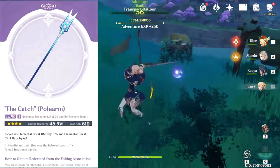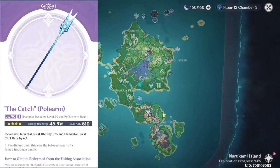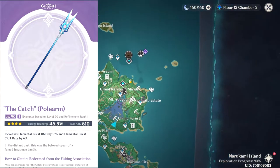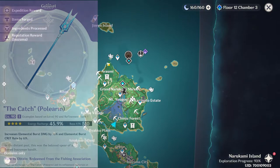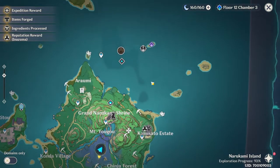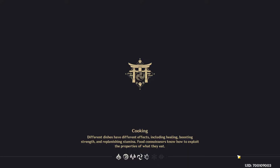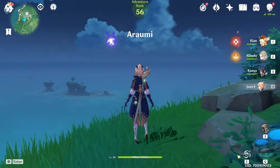There's also going to be a new weapon called The Catch. If you haven't seen Genshin Impact's Twitter, they released information about it — it's a polearm that has energy recharge, increases crit rate of elemental burst, and increases elemental burst damage. It's going to be absolutely fantastic for Xiangling and Baal. Any character on that banner seems pretty good to me, so if you are free-to-play I would consider summoning on this banner.